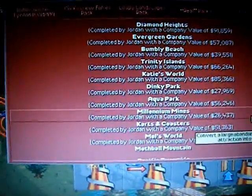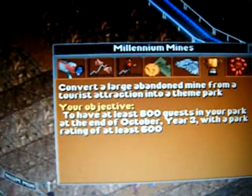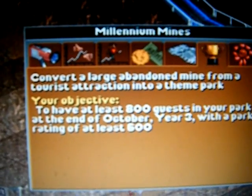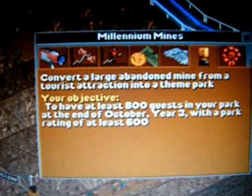Welcome back. This is a Rollercoaster Tycoon video, scenario number 11, Millennium Mines. The goal is to convert a large abandoned mine from a tourist attraction to a theme park. You need at least 800 guests in your park at the end of October Year 3, with a park rating of at least 600.